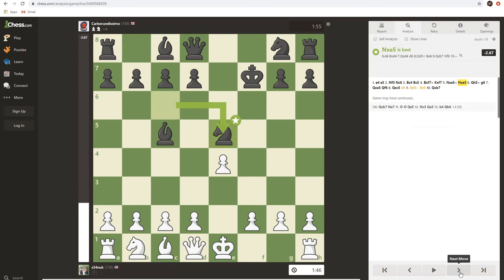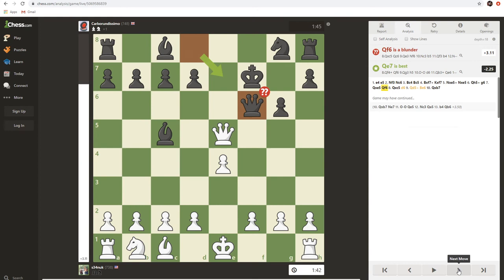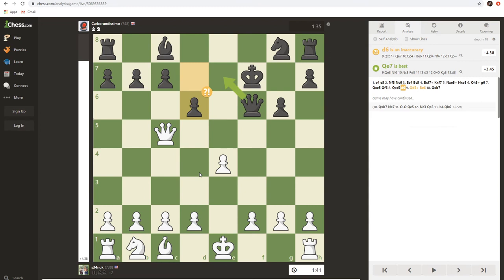With two minor pieces down, we're bringing our queen to h5. They have to defend their king, and we just steal their knight. They try to bring their queen in to some sort of defense, and we snag the bishop. They try to intimidate the queen, and this is where we start flying by the seat of our pants — because this is what Jerome would have wanted.